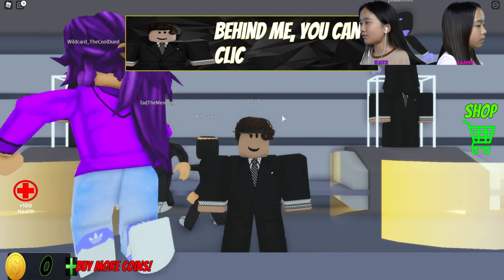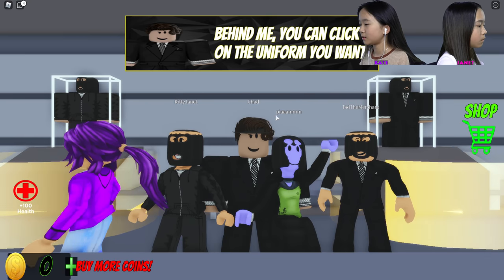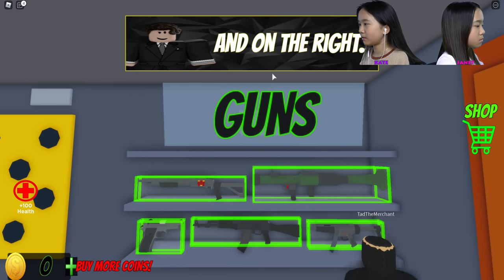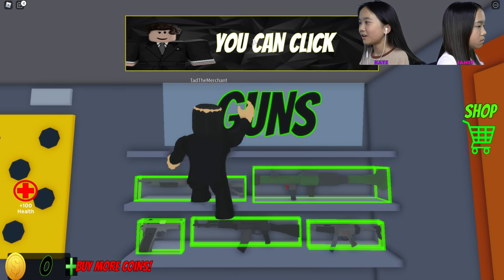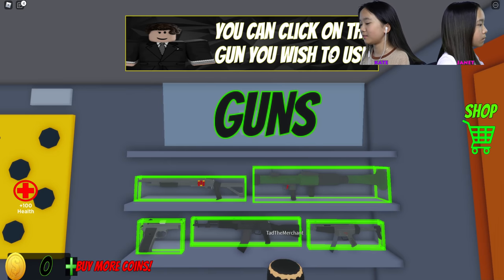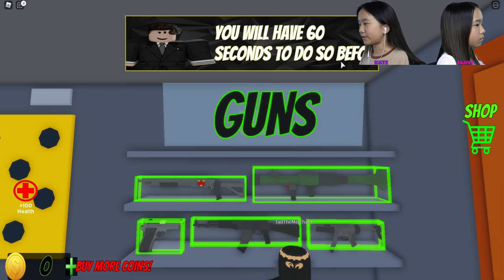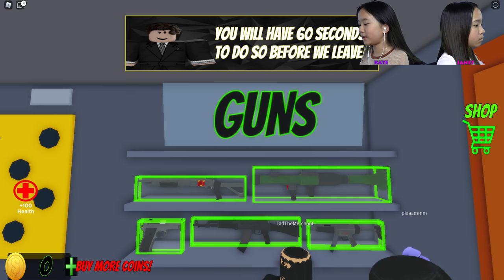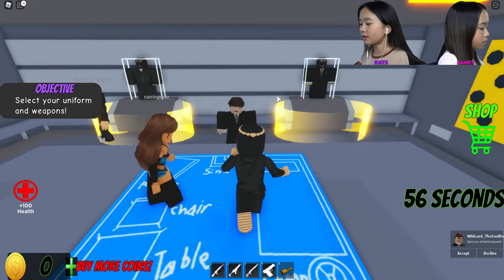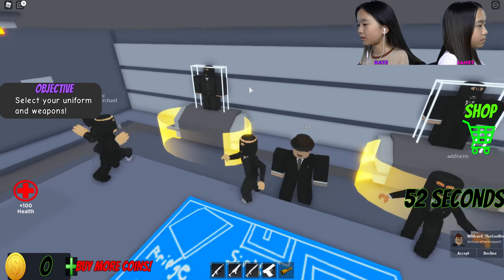Behind me you can click on the uniform you want, and on the right there are guns you can click on the gun you wish to use. You will have 60 seconds to do so before we leave. The tent has no glasses, okay, so I'm gonna choose this outfit.